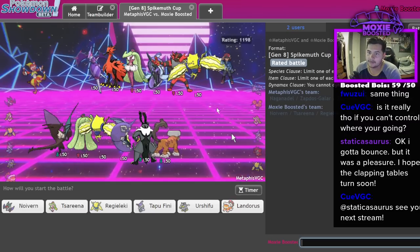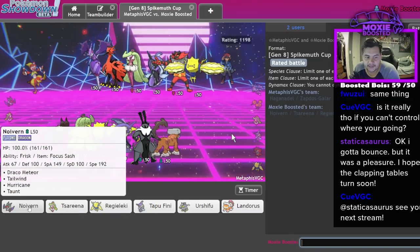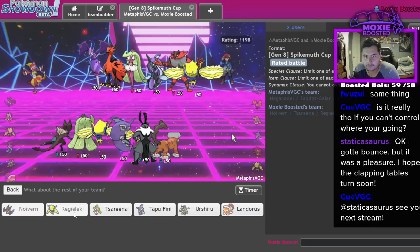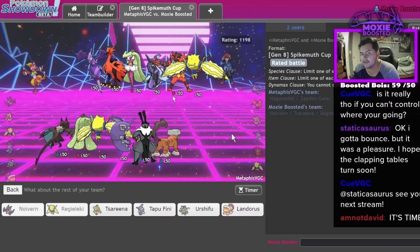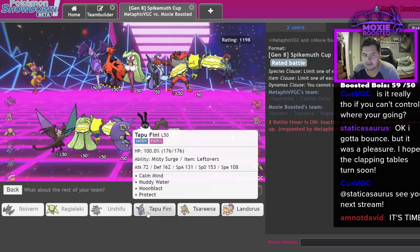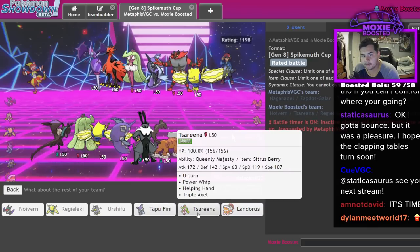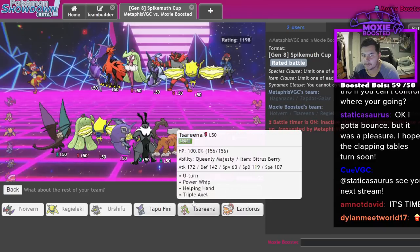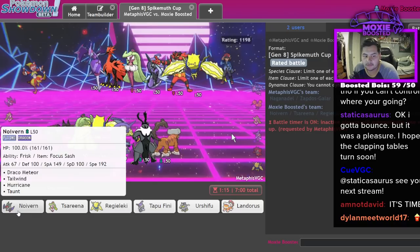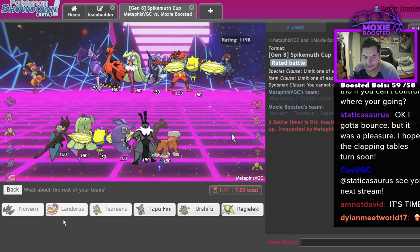Finally we see Naganadel! I'm gonna say Noivern and Regieleki is a really good lead here. Do I want my Urshifu? I think I do. But I don't know if I want Zarude. I think I still go Zarude - no Fini, no Lando. Actually maybe I lean into Lando quite a bit - Lando is really good in this matchup, I just can't lead off with it. Actually, let's lead off with Lando - I changed my mind, I'm crazy.